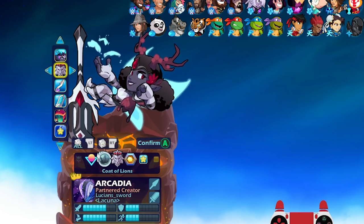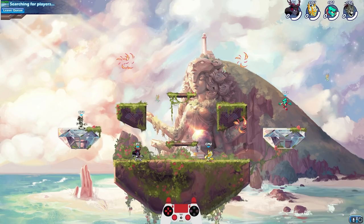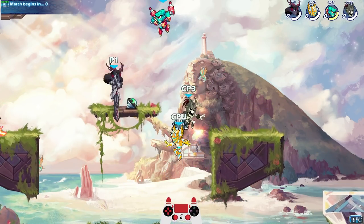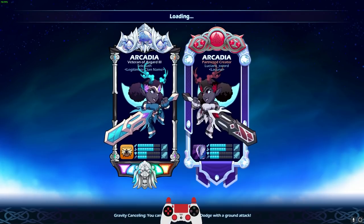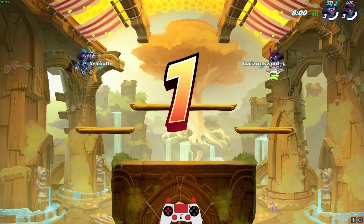I'll go Code of Lion's colors just because it stands out, and I'll use different colors for every single match. Now, I'm not the best greatsword player out there. I am pretty decent with spear, but we'll see how it goes. We're going against another Arcadia — I kind of figured we would see a lot of the new legend. This happens every time a new legend comes out in Brawlhalla. Everybody's playing it, so no surprise there.